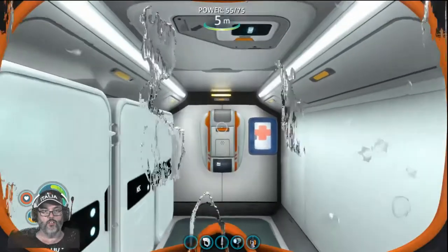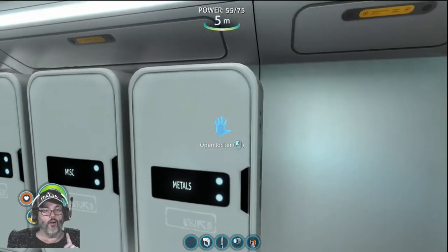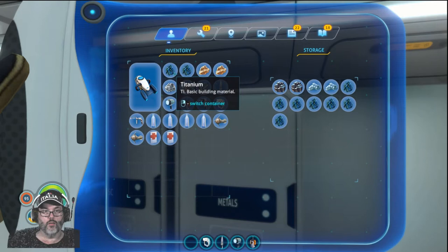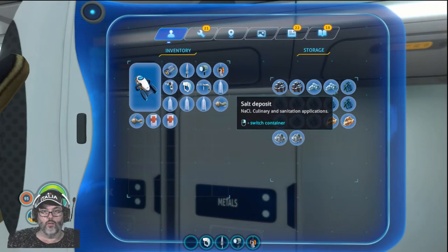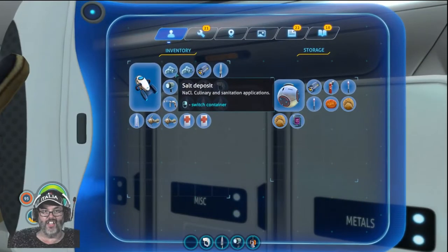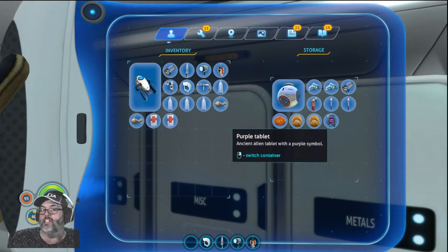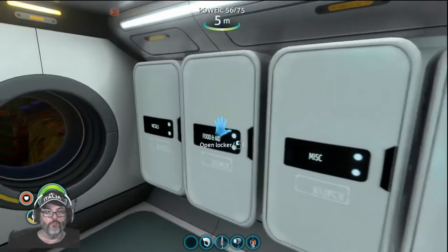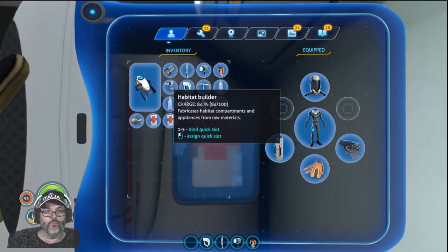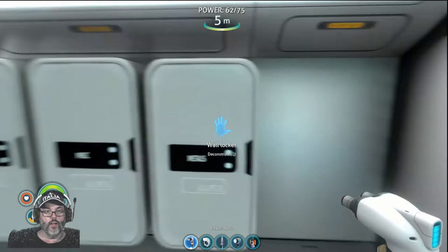All right, so we're down to 55 power because remember we only have solar power. That's salt — salt I guess would go in here. I picked up a purple tablet — have no idea what it is or what to do with it. Silver ore and titanium — all right, titanium.